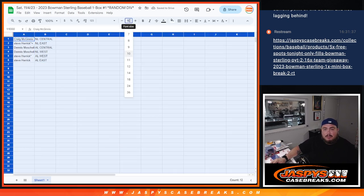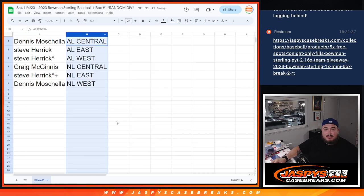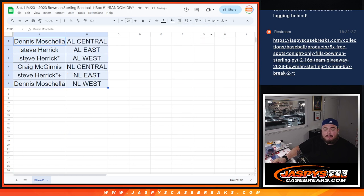All right, let's see how you guys match up. So Craig with the NL Central, Steve with the NL East, Dennis with the AL Central, Dennis with the NL West, AL West for Steve, and AL East. Well, if anybody wants to make any quick trades, please. O-Mark gets a spot in the Bowman Chrome University break, and then one in the Mosaic Division. That was nice.